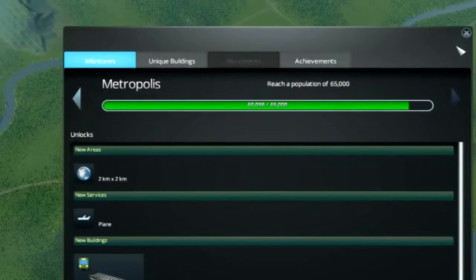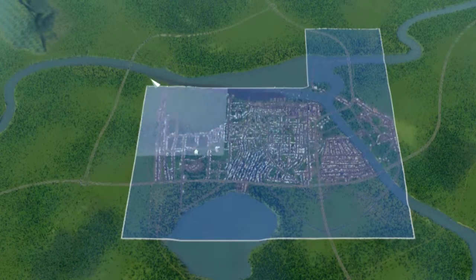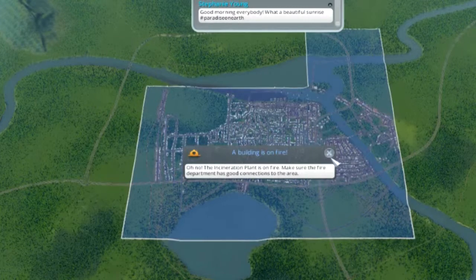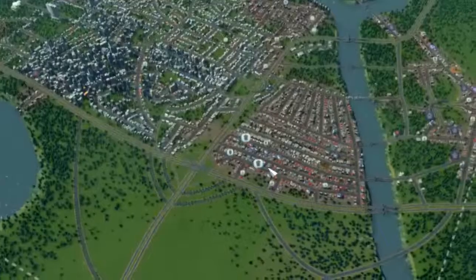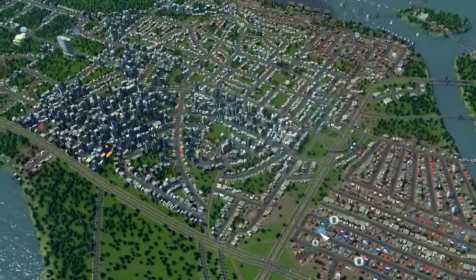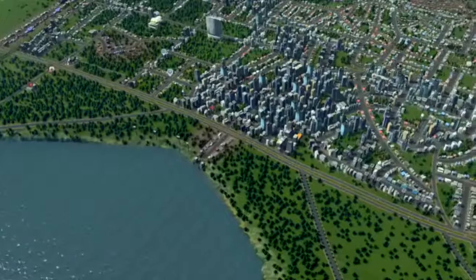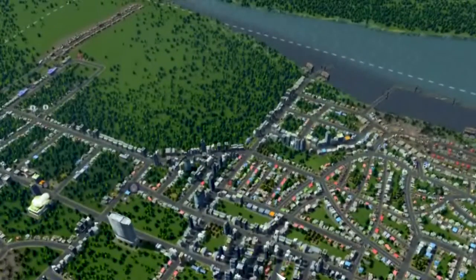65,000 — as you can see this pretty much just branches out and out. I'm not sure what else I can buy just yet. That's pretty much it, that's pretty cool. I'm going to put some more residential down here. I might have to reach another milestone to unlock more land — there were more options to branch out. A lot of people are being de-zoned in some houses because the work balance isn't correct in that area, so I'll have to tinker with that.